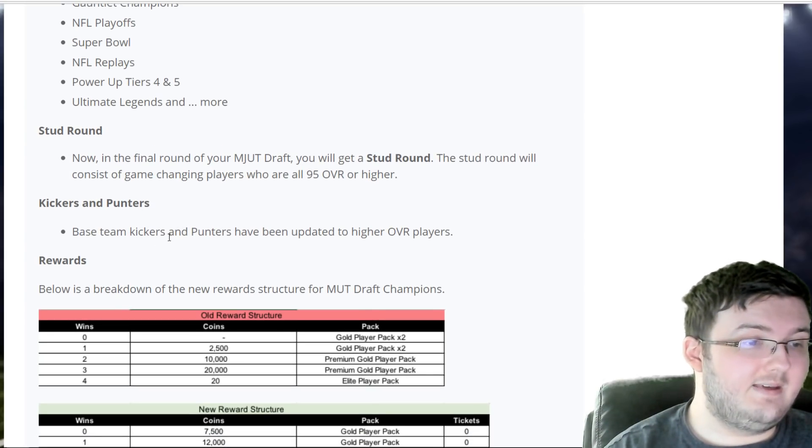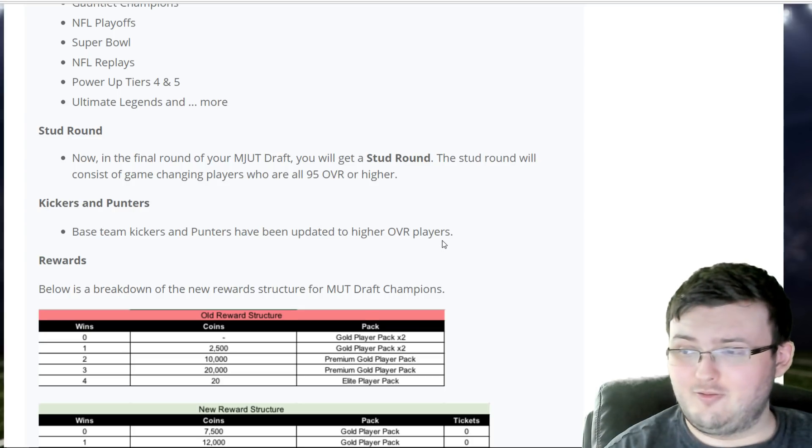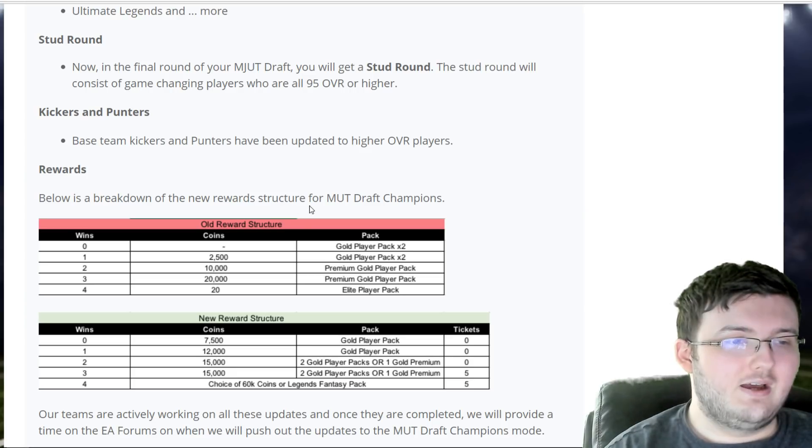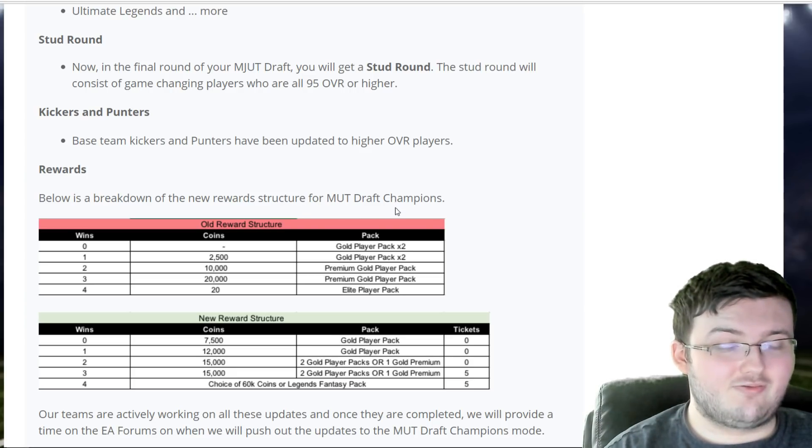Kickers and punters: base team kickers and punters have been updated to higher overall players. Rewards: below is a breakdown on the new reward structure for MUT Draft Champions.